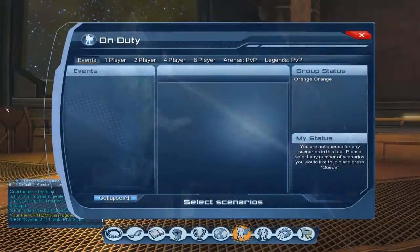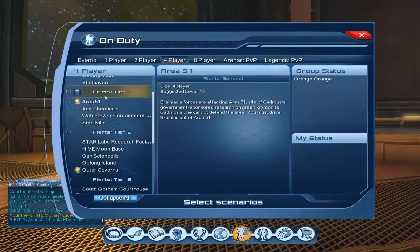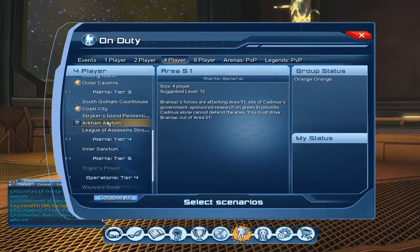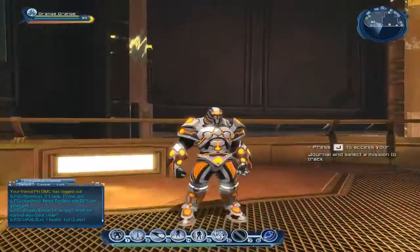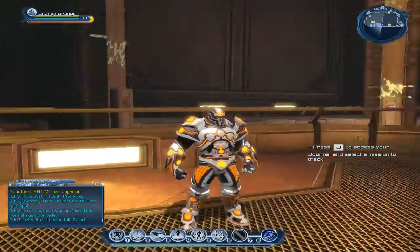The only way to get this Brainiac Invader style is to go on your duty menu and get to Sawgatom Courthouse and just defeat those bosses. I don't know the rarity, but I guess the head is the rarest piece you can get — it's iconic or whatever.